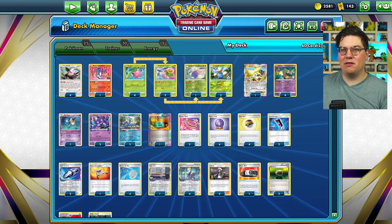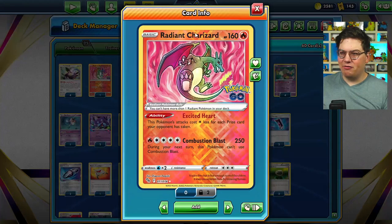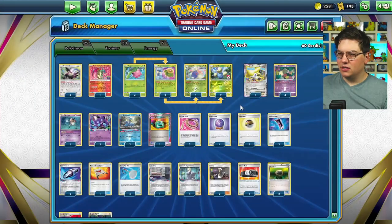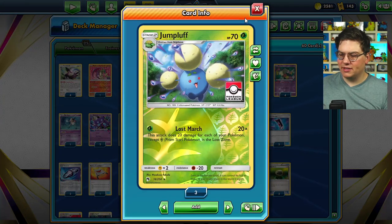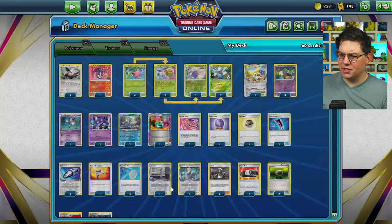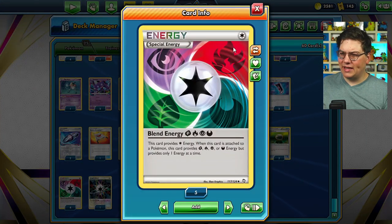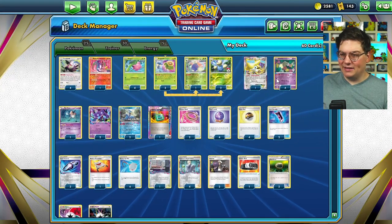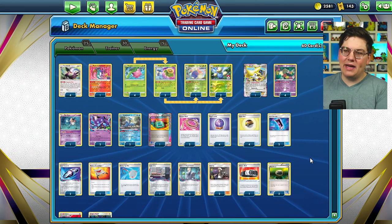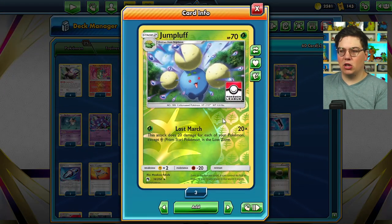One of the nice things about the expanded format is that we have some fun energy to work with. We have a Fire type here, Radiant Charizard, gonna attack for Fire. We have a Grass type here, Jump Bluff, gonna attack for Grass. And we have a Sableye here, Psychic type, gonna attack for Psychic Energy. There's an energy here with no drawback that we can use, and that's Blend Energy — Psychic, Fire, and Grass. Very fun. I remember when this card was released. I played this card in decks 10 years ago.